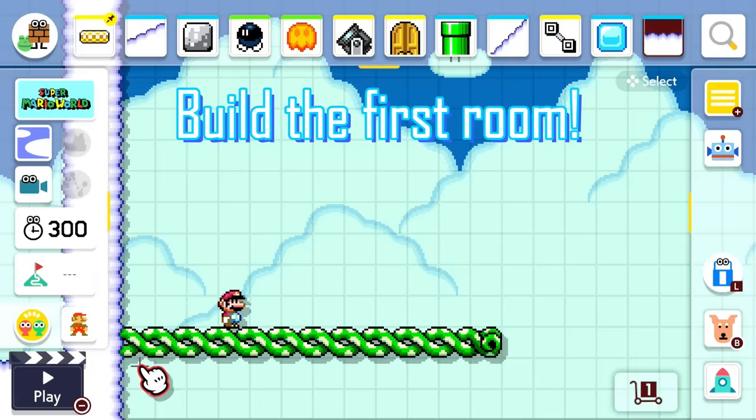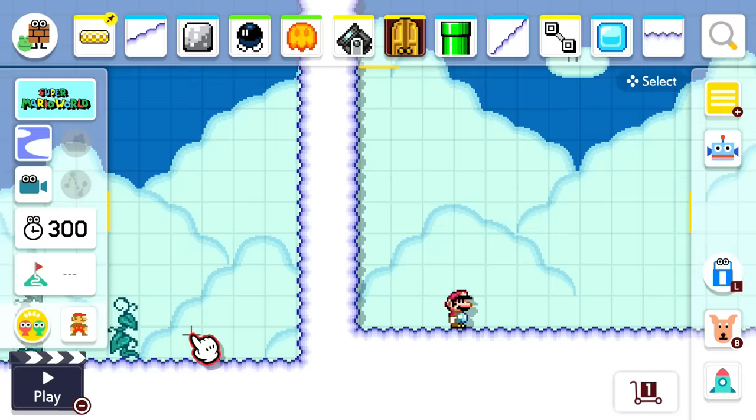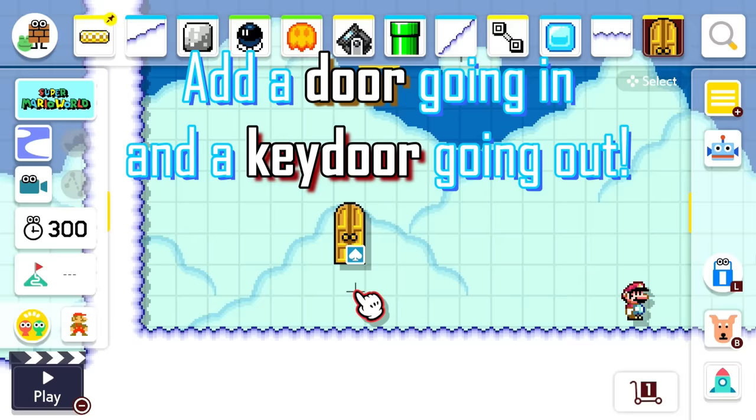Build up the first room with walls to stop auto-scrolling. Place a door leading into the room and a key door leading out of it.